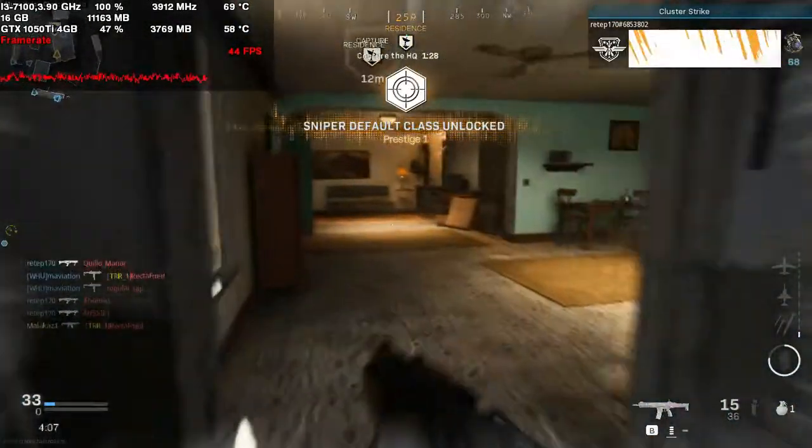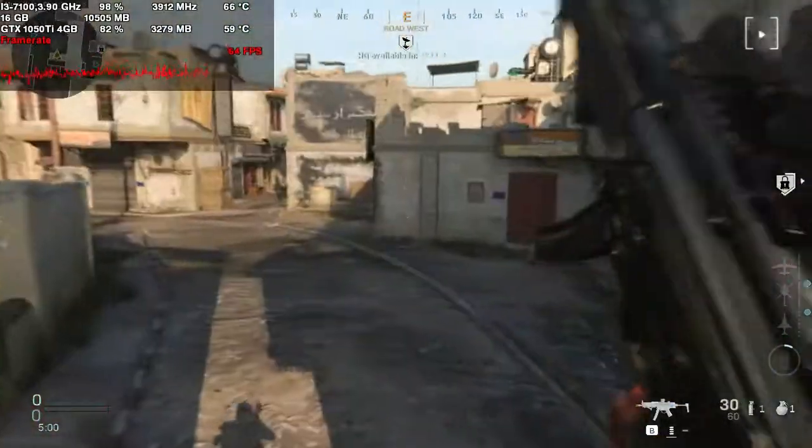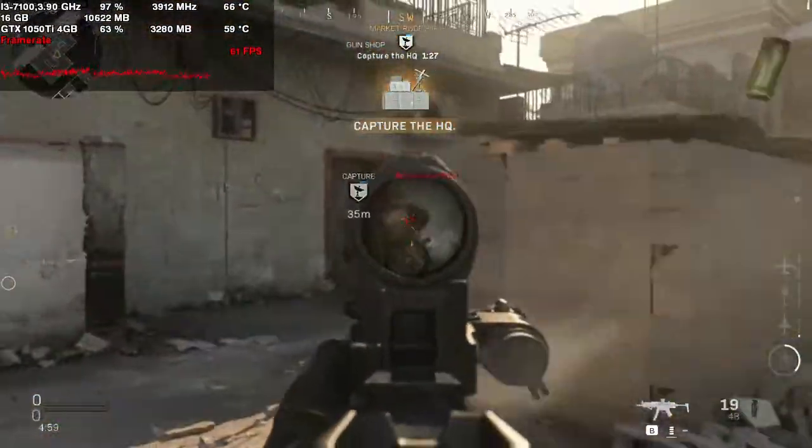That's good. We've got the bomb. First HQ is marked, go. That one's gone. Throwing. Reloading. Next HQ, actual controlling. Capture.